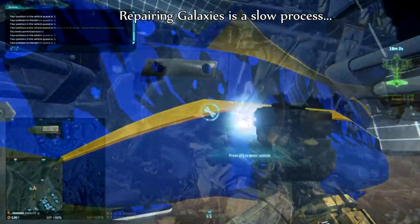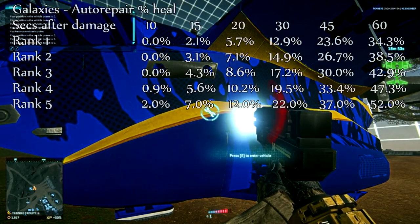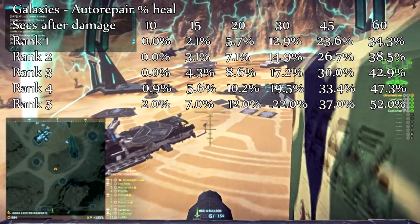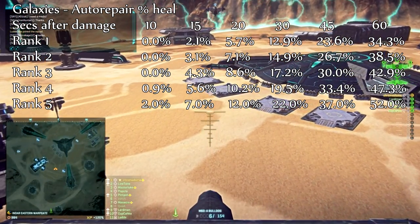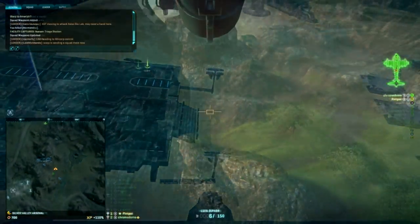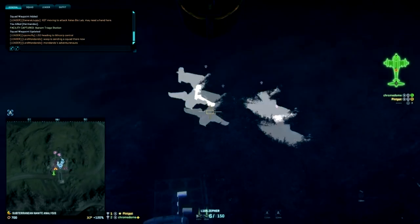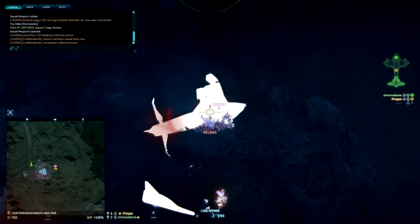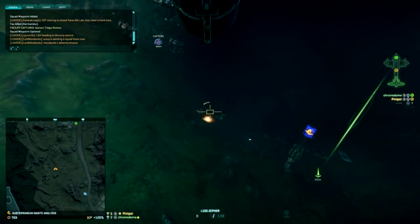Finally, for Galaxies: the auto repair is pretty efficient relative to an engineer repair tool straight out of the box. Galaxies have a massive health pool but are incredibly easy targets to hit, meaning in practice you're going to receive a lot of damage that won't necessarily do a large percentage of damage to your Galaxy. Given that the purpose of a Galaxy is to stay up in the air over the target so you can continuously spawn your squad in for drops, auto repair in my opinion is the strongest auto repair by some considerable distance — it ticks pretty much every box. For newer players, picking up rank 1 auto repair is an absolute first priority when spawning Galaxies. However, leveling it from rank 1 to rank 5 makes less difference relative to other vehicles, so rank 1 is a no-brainer but investing certs to take it higher is less of a priority.